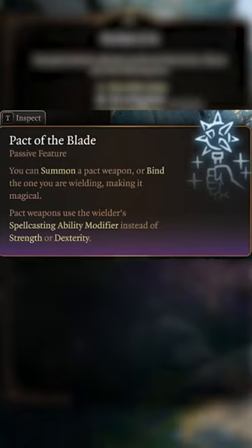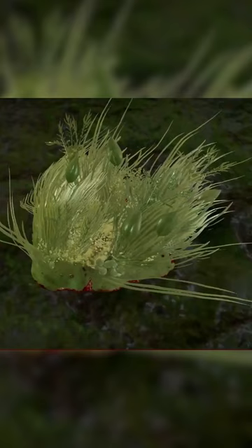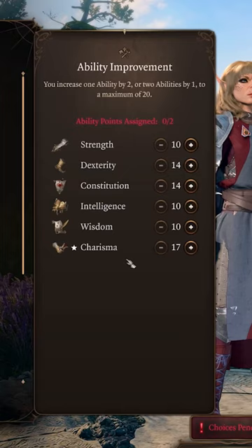At level 3, grab Pact of the Blade so your melee attacks scale off Charisma, and pick up Misty Step to teleport in battle. Don't forget to accept the Hag's hair for this build so you can boost your Charisma to 20 with your ASI.